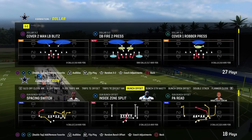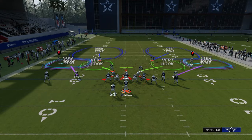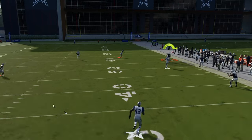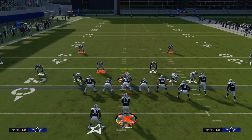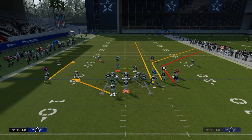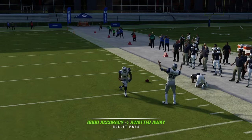A lot of people like to run double Mabel coverage out of dollar. It's basically the same coverage whether it's out of six-one or dollar. People will back off the outside defenders into 30-yard flats and use underneath purple zones. The biggest thing is that using Curl Flat out of Colts, the deep corner route can get over the top of that defender. The best way to run this concept is actually from the Jets playbook, which has a play called Corner Strike where the corner out acts as that short corner from the tight end. This gives a better chance of getting over the top against cover two.